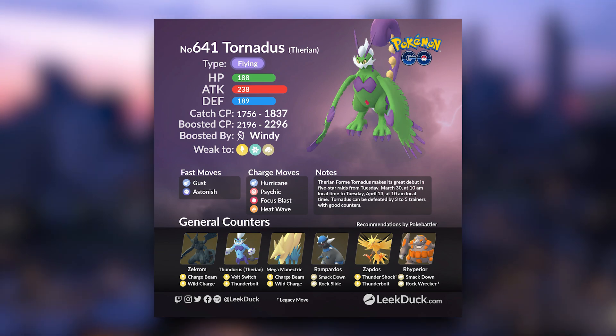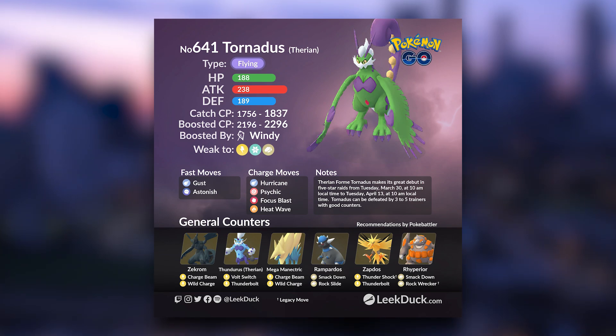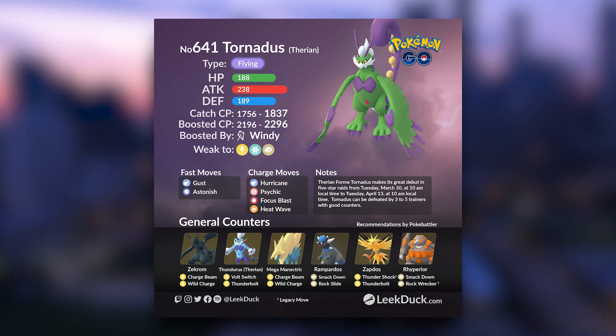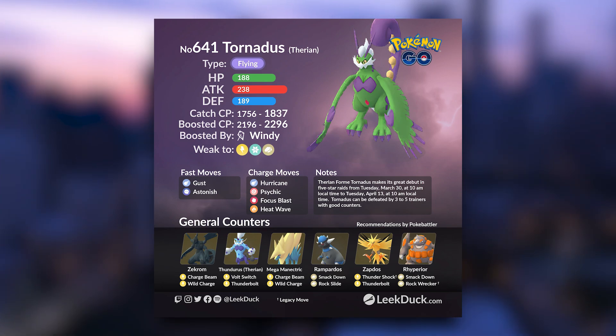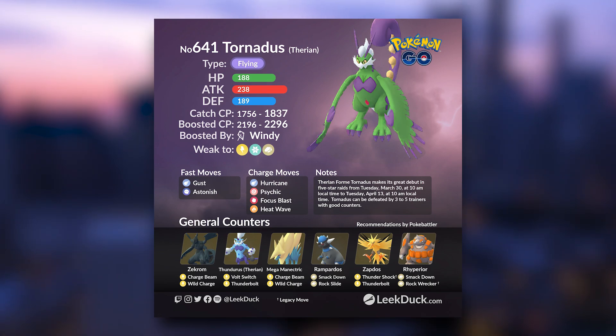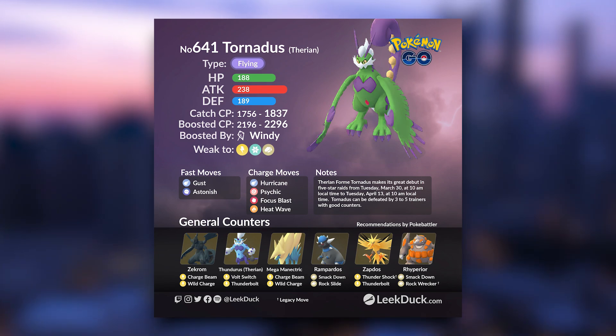First and foremost, you will want to go with as many Zekrom as you can possibly get. Zekrom is the absolute best Electric type currently available in the game. If you do not have a good Zekrom, I highly suggest you focus your trades on getting one. If you have lucky trades lined up, ask for Zekrom, as it's going to be one of the most useful against bosses that are weak against Electric types.